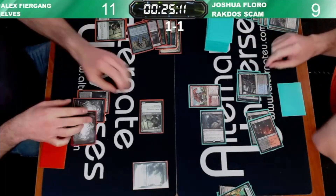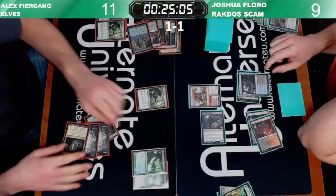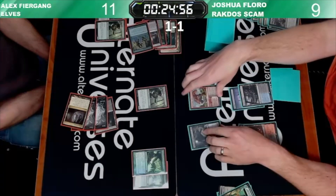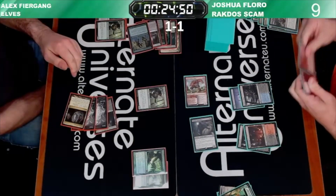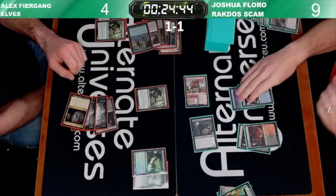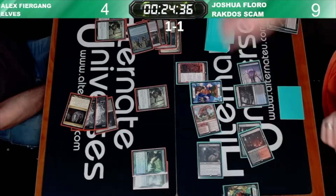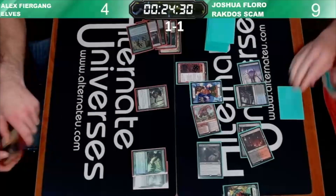Cast a Bonecrusher Giant from the Adventure. Play Leyline. So now every time Alex casts a creature he's going to get 2 life, if he wants to. Attacks in for 6 - I'm going to put Alex to 5. Fable of the Mirror Breaker here, we'll make a token. Alex draws, and that will be the match, folks.